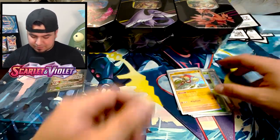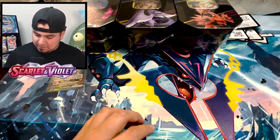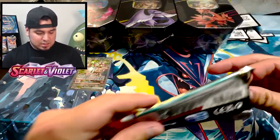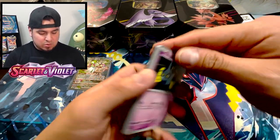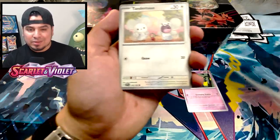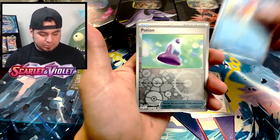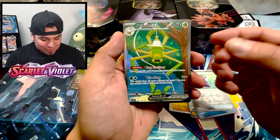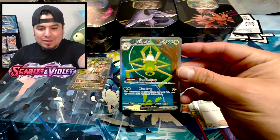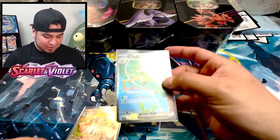Hawlucha! If I don't pull anything out of these remaining packs, I don't care — totally worth it. It's crazy, going back to how I mentioned that Scarlet and Violet base is probably the best base set out of everything so far. The pull rates are insane — Potion reverse, Spidops ex character rare. Let's go — Professor's Research! No way dude. I'm pulling crazy hits.